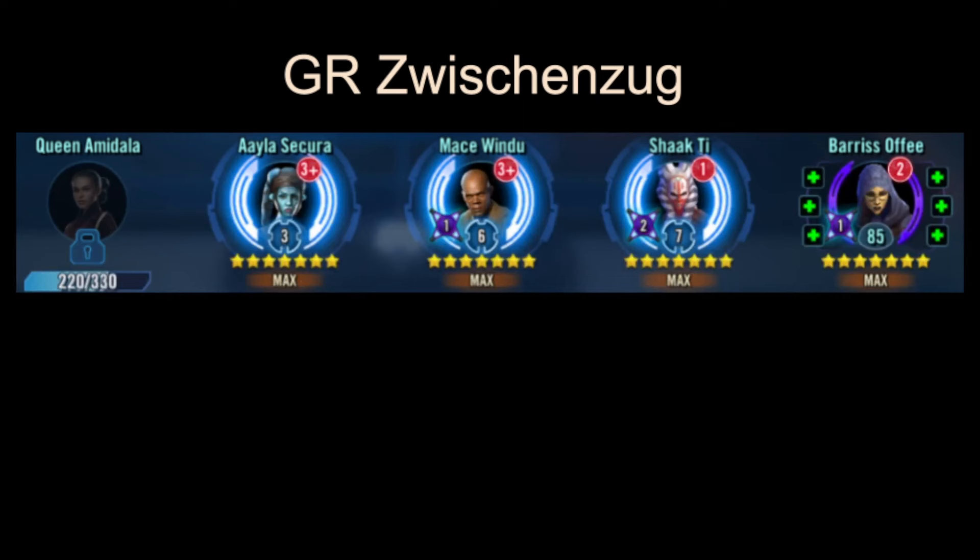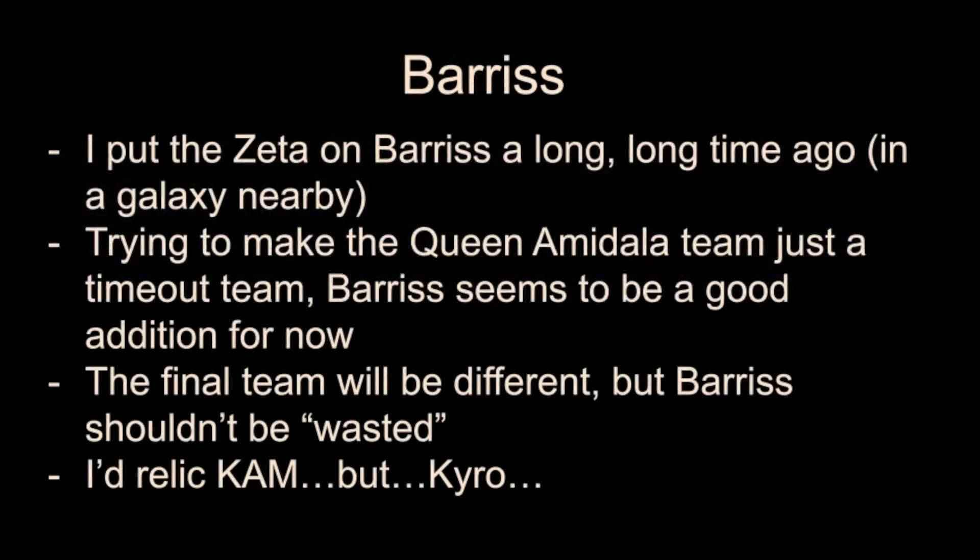There's a term in chess called Zweichenzug — it means 'in-between move.' This is kind of an in-between Queen Amidala team; it's obviously not what I'm going to want long-term. But if I get her unlocked and get this team up and running with a Datacron on it, we'll try to make it a bit of a timeout team — make it hard to kill. Maybe we can't even put Mace Windu in there, we'll have to see. I think the Padme clone is a tank, and we may not want another tank. I think Barriss for this team, get Ayla in there, get Shaak Ti in there — characters with annoying abilities or a lot of durability — and just try to take it to time. Until I get the new characters up and running that are actually made for the Queen Amidala team, this will be the in-between team we're going to work on.